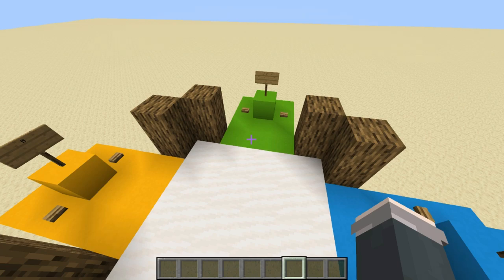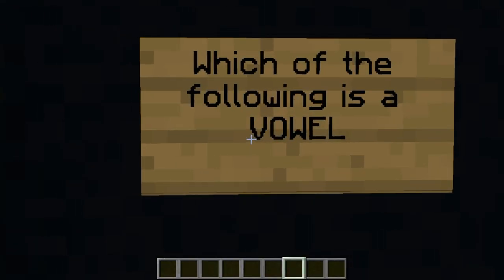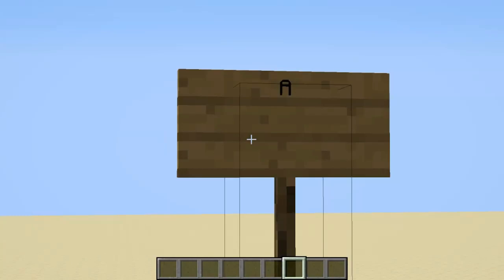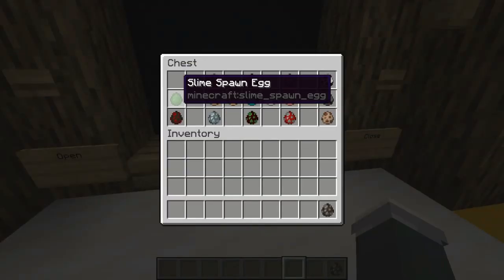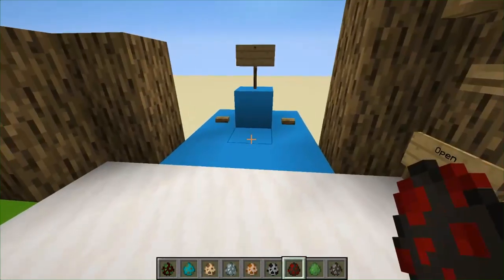We're gonna see which Minecraft mob can write the best English essay, slash has the best grammar. The first question is very simple: which of the following is a vowel? We have A, F, and B — and of course the answer is A. We're gonna see which mobs know this and progress to harder questions, but nothing too crazy. I have some cool technology here so the mobs don't move until I hit open. Let's grab all the mobs, and if you enjoy, consider leaving a like and subscribing!